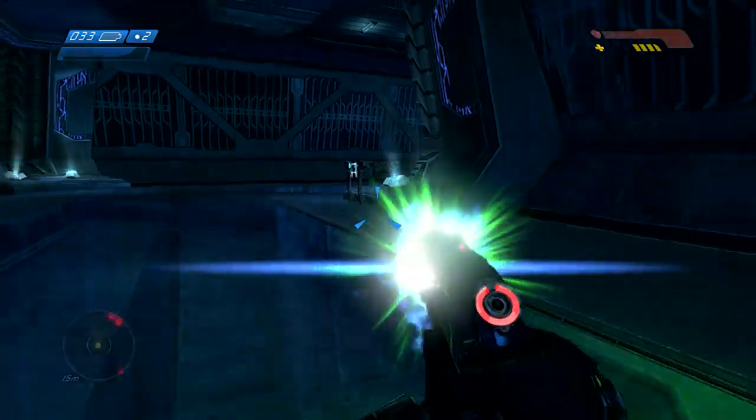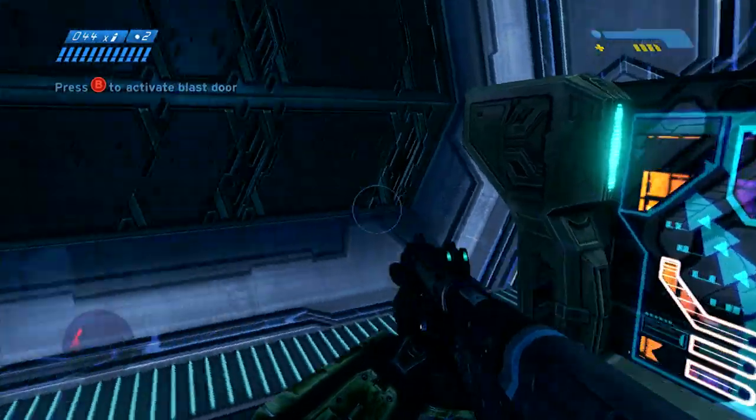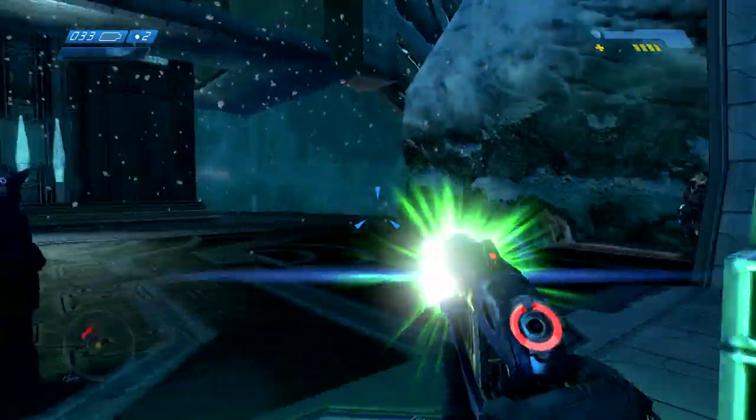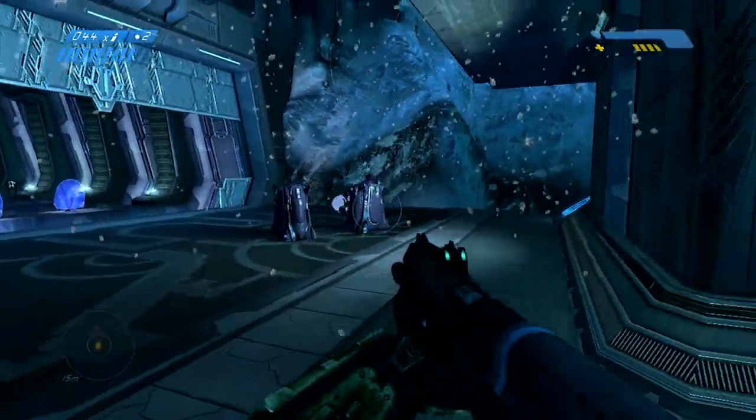So right here, doing this on Heroic, just running past the side right there — you have to press this switch and press it again immediately when everything stops moving, just like there. So that's two presses at those exact time points, and nothing will be spawned out here except for that Elite and that Jackal right there.